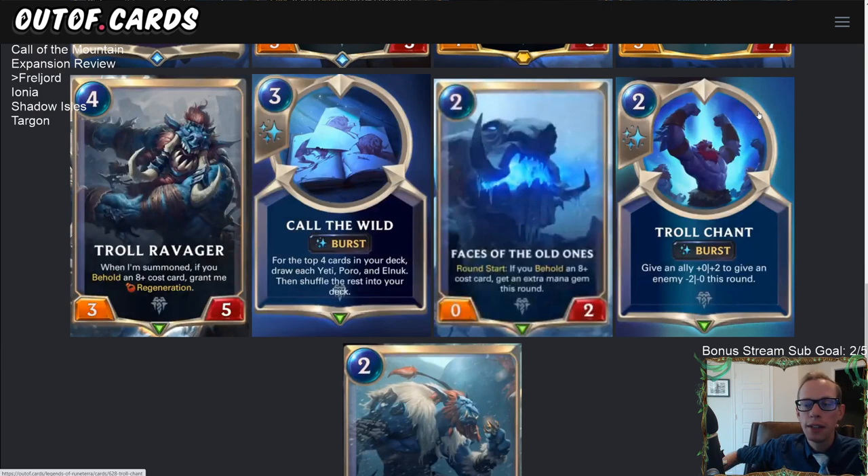Chat is saying you might be able to play Troll Chant without an enemy and still give your ally the plus-zero plus-two, but from reading the card I don't think you can use one half without the other. I think you have to have both an ally and an enemy — but we'll have to play it to really find out.